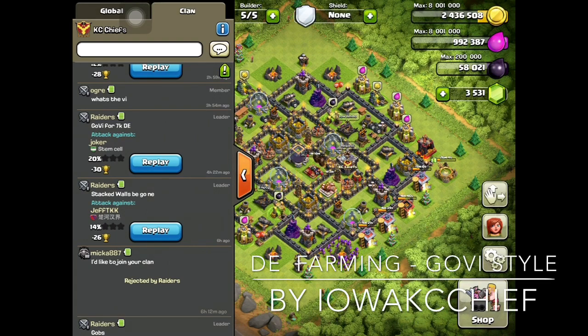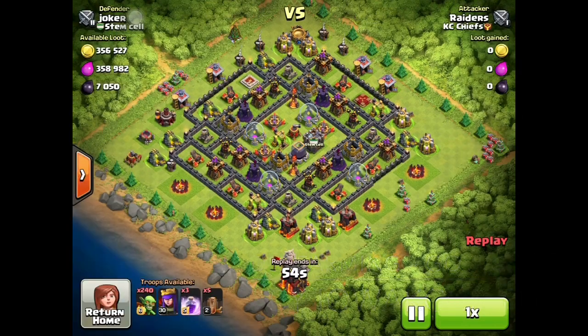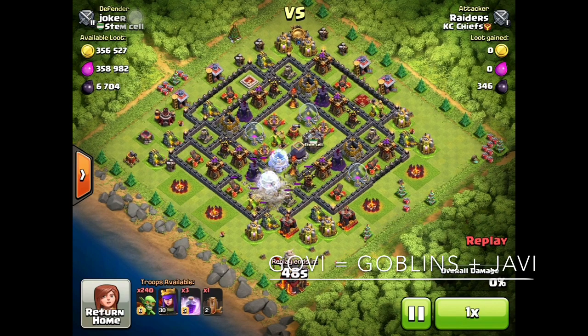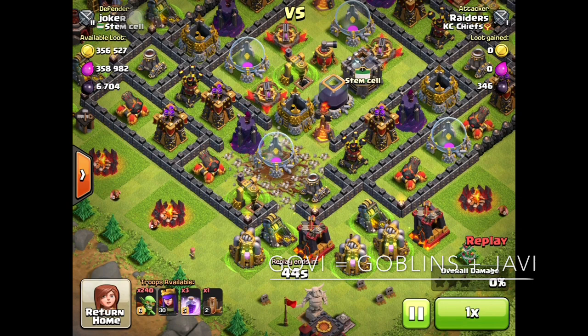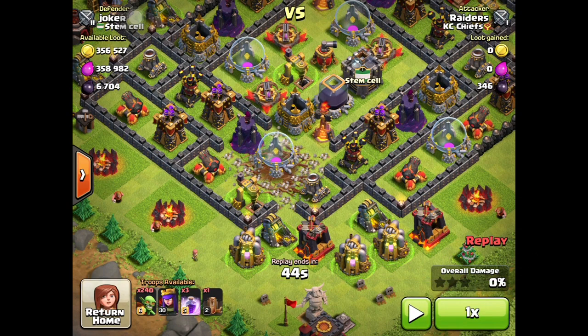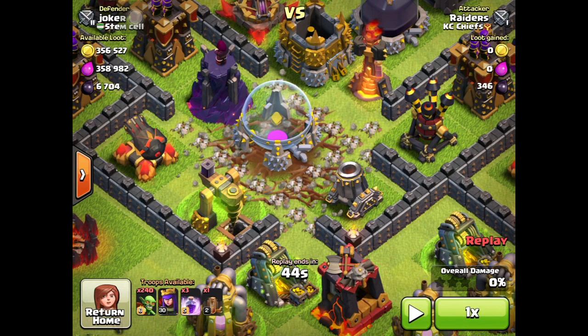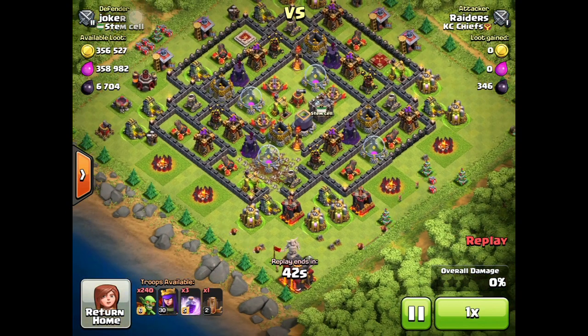Hey guys, it's Iowa here. I'm going to show you a DE farming tactic — real simple. It's all goblins, four earthquake spells, two rage spells, and an Archer Queen if you need her. Raiders drops four earthquake spells to open it up. We call this the Govy attack — that's goblins plus Hoby equals Govy. Raiders' real name is Hoby, so we named it after him, trademarked after him, because he's the one that's been doing this for months. Prior to the earthquake spell, he used jump spells.